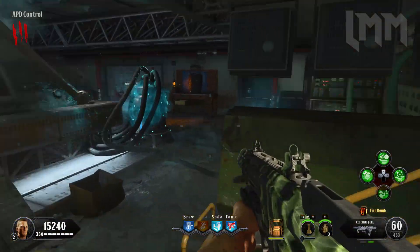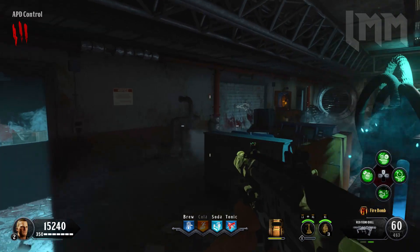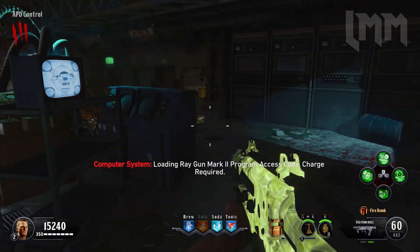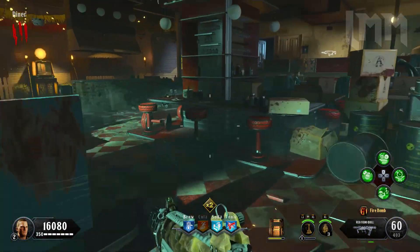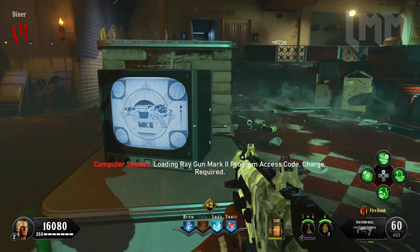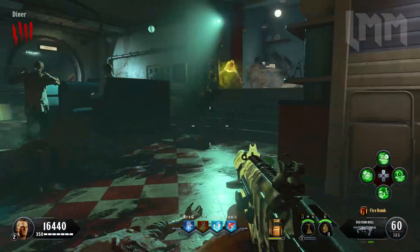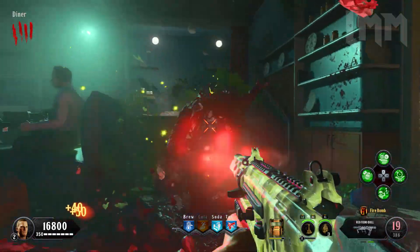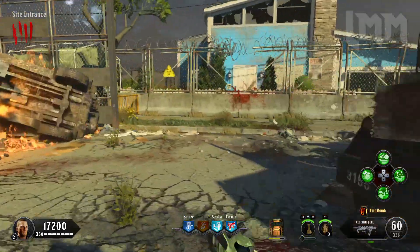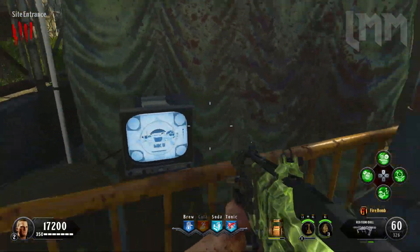You have to walk over to this TV and hold square because it comes off as a big static noise — it's very hard to miss. The next one is down in the APD control room and it's basically over here. Hold square on that and basically feed it souls. It's going to give you a number — the number that I got was number two. So I already had six and two. The next one is in diner, the second one down in the bunker. The number this gives me is number two again. And the last location then is back at the starting area. It's just in the corner here tucked away behind the yellow fences — it took me ages to find this one.